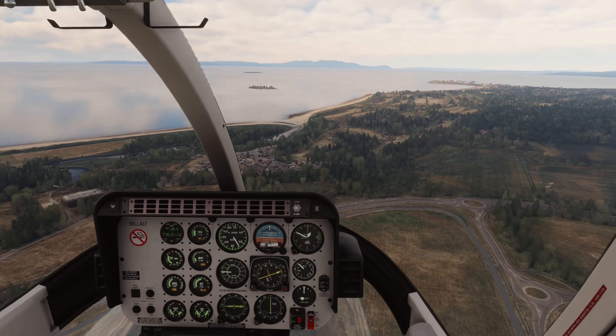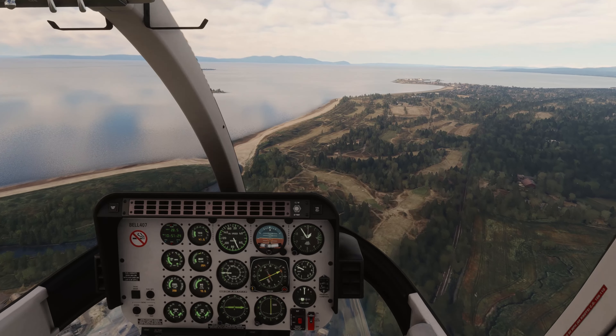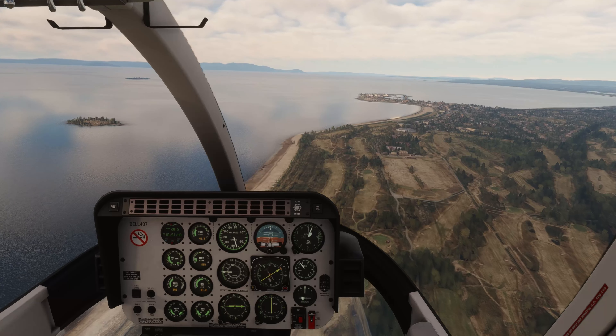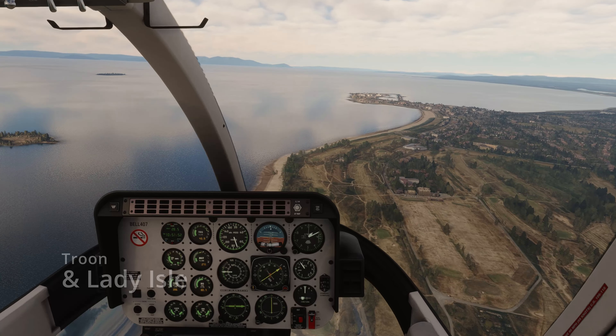Basically what we're going to do is just fly over Troon and the Lady Isle, which is an island that has a lighthouse on it apparently, which I didn't know. It's actually the far left island on the screen there. You can just see Troon coming up here and we're flying over a nice little golf course. The auto-generated scenery with the most recent UK and Ireland map data that was released actually looks pretty believable as well.